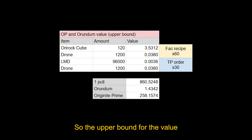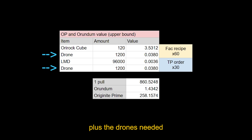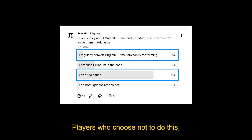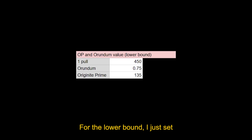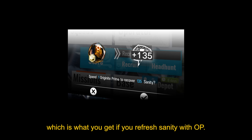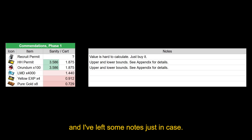So the upper bound for the value is based on producing a random in the base. If we add the value of the rocks and LMD needed to make enough random for a pull, plus the drones needed for the factory and trading post, we find that one pull is worth about 860 sanity. Players who choose not to do this, which is most people, value it less. For the lower bound, I set 1 Originite Prime equal to 135 sanity, which is what you get if you refresh sanity with OP. Most players don't do this either, which means they value gacha pulls more. Everything else should be pretty simple to read, and I've left some notes just in case.